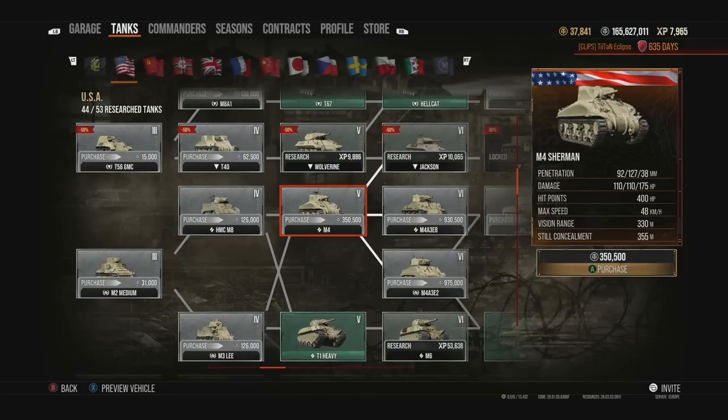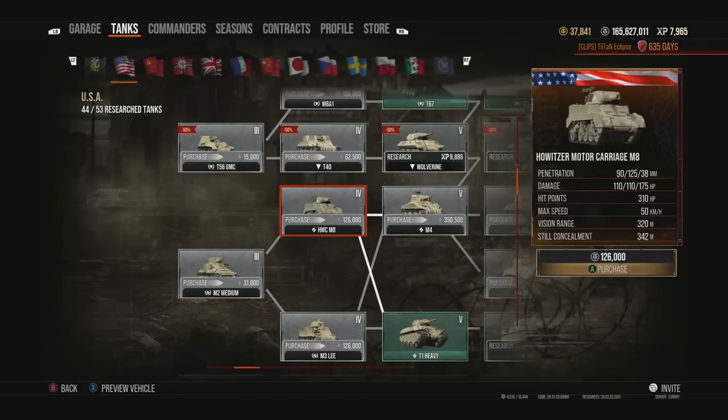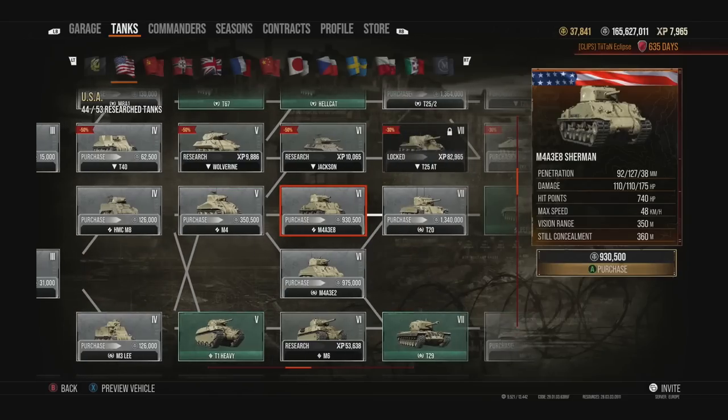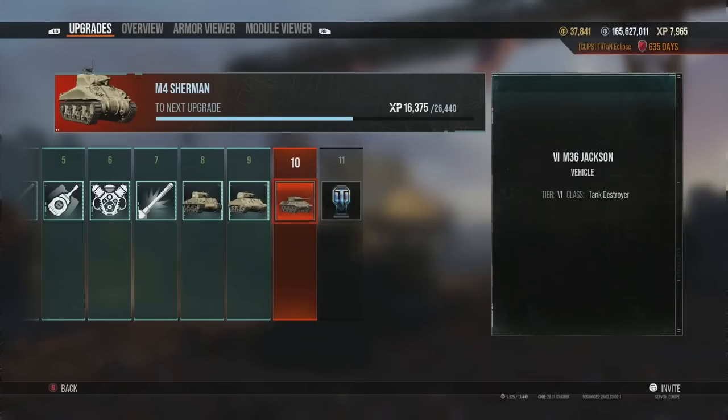I've almost fully researched the entire American tech tree except the M48 Patton. Looking at the medium tank line, we start with the tier 4 HMC M8 — a terrible tank, just like most low-tier tier 4s, though not as bad as the M3 Lee. Then you move on to the M4 Sherman — probably one of the most notable tanks in the American tech tree. Most people will have known this tank before even playing World of Tanks, both historically and in gameplay. It's one of the most iconic tanks in the game.